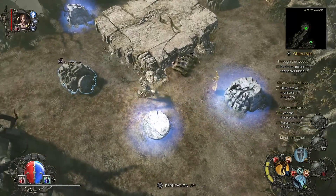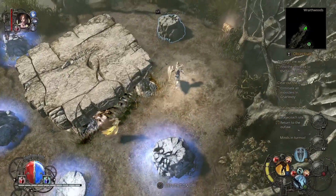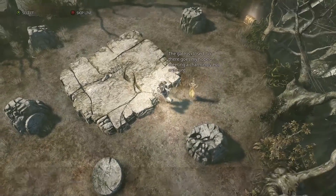The order is: the ones straight ahead of you, the one on the far left, the one on the far right, the close left, and the one on the back. Once you do that, your achievement will unlock.